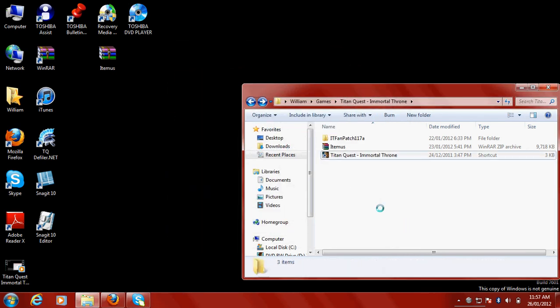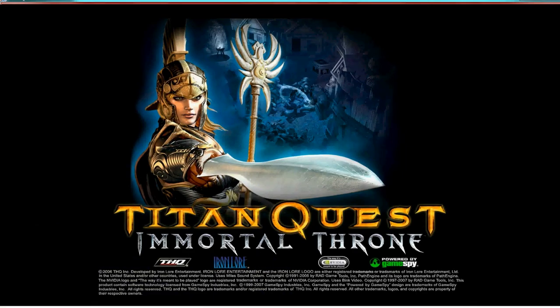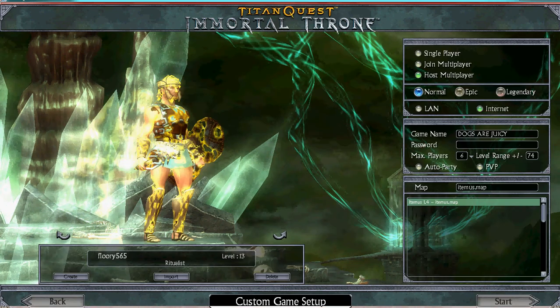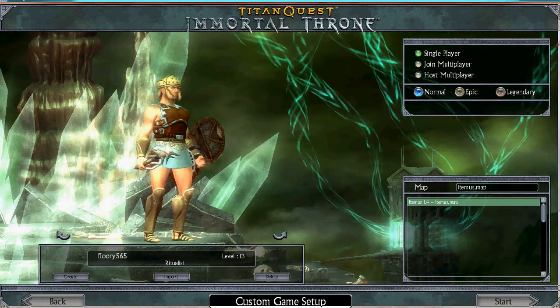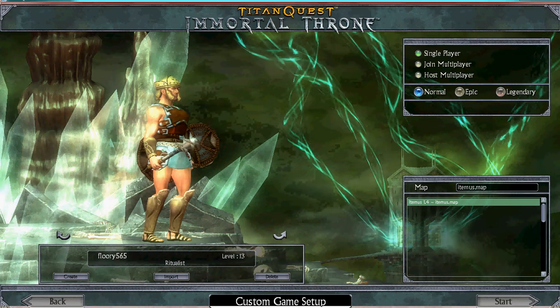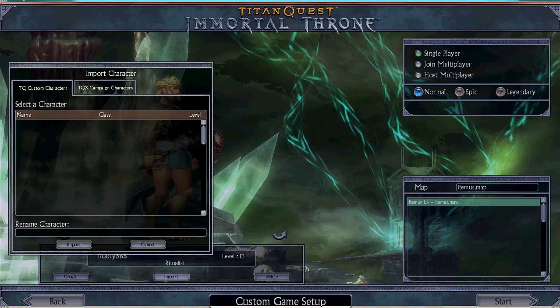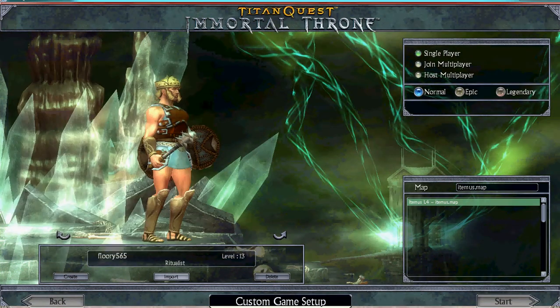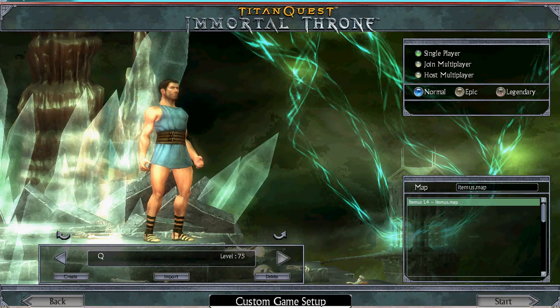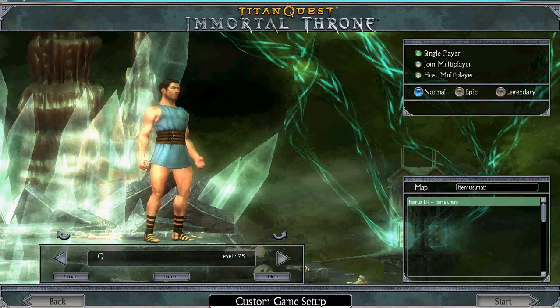Then quit the defiler, then go on Titan Quest Immortal Throne. Click Play Custom Quest, then Single Player. It should be down here — Itemus 1.4, if you've done it right. Click that, select the character you want to use. To get your character in here, you have to click Import, TQX Campaign Characters, click the one you want. I select Q because in my previous video we cheated him. Select that, click Start.